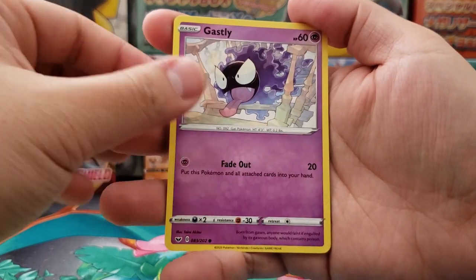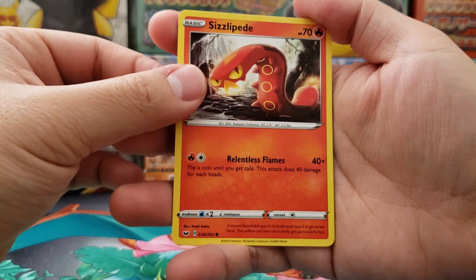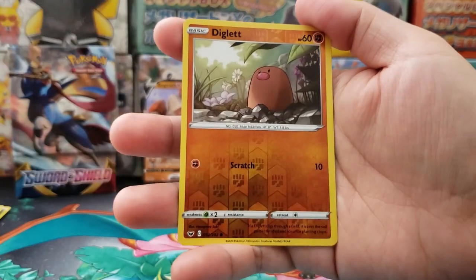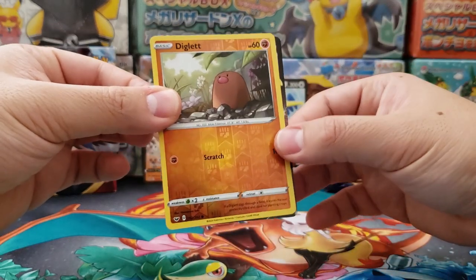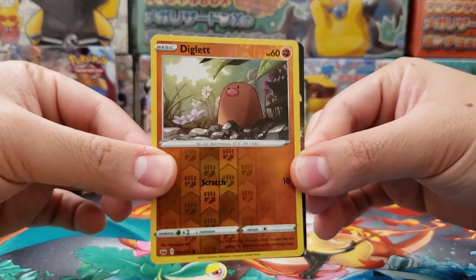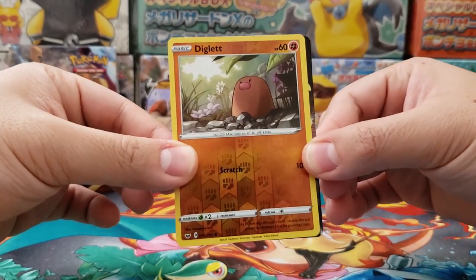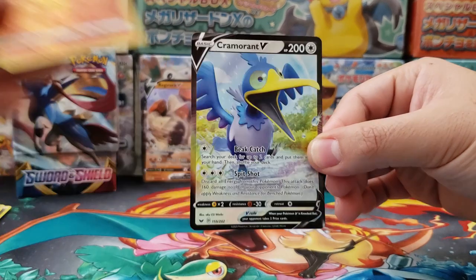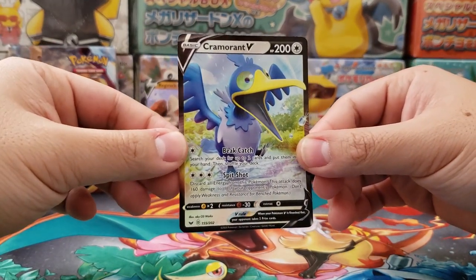Roselia, Gastly, Ponyta, Sizzlipede. Diglett as our holographic reverse. And a little peek at the back — oh yes, that is a V card border! We got ourselves a second Cramorant V.